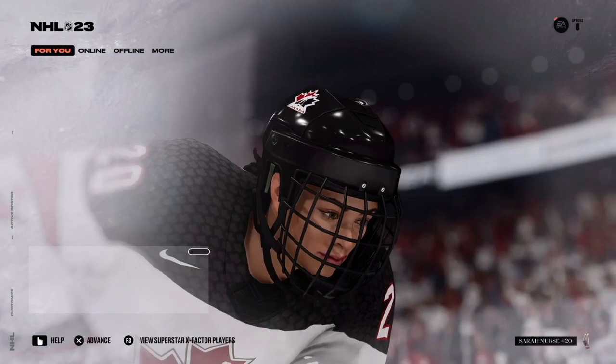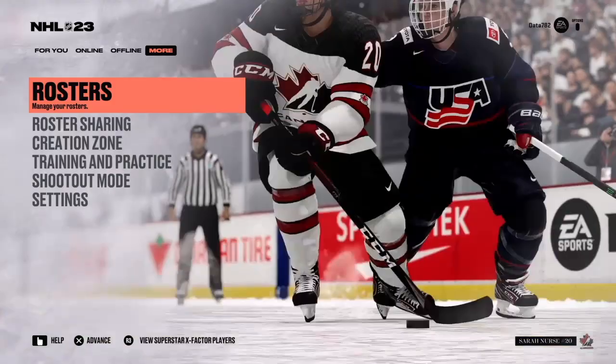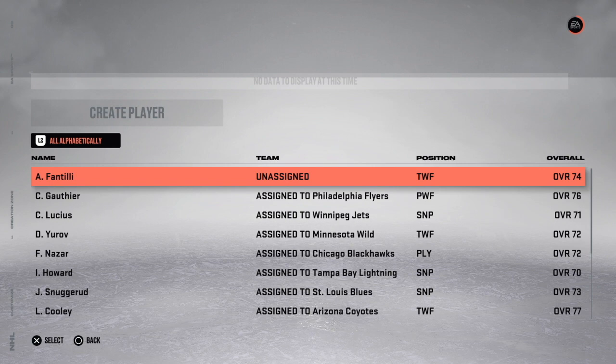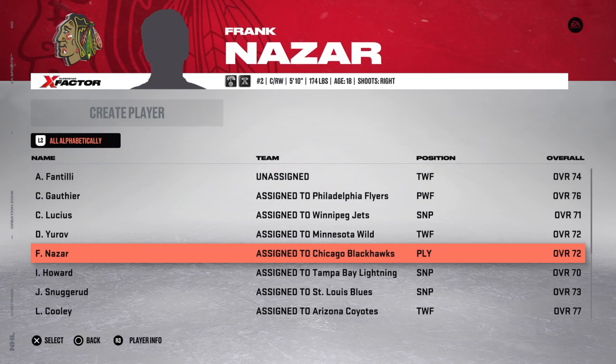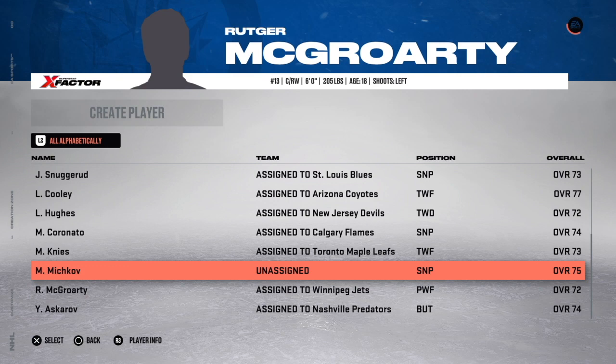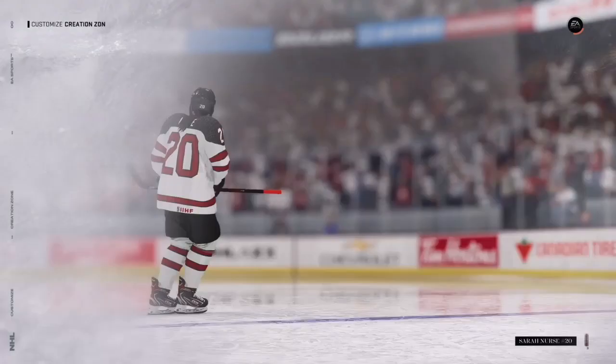I didn't make other changes beyond cap compliance — I want to leave the rest up to you. One easter egg for realistic franchise mode fans: I created player profiles for top prospects not yet in the game, such as Adam Fantilli, Matvey Michkov, Cutter Gauthier, Chaz Lucius, Frank Nazar, Logan Cooley, and Luke Hughes. If you disagree with any of their ratings, you can edit them, but they will be in your roster when you download it on PlayStation 4.